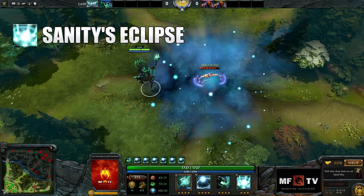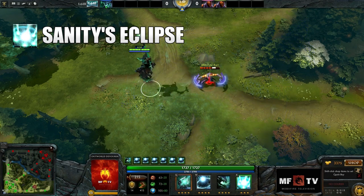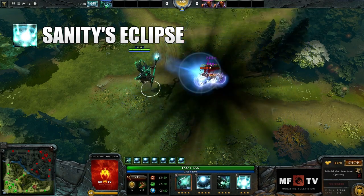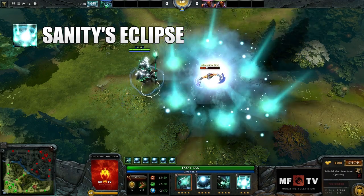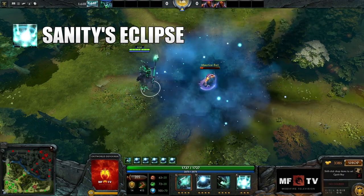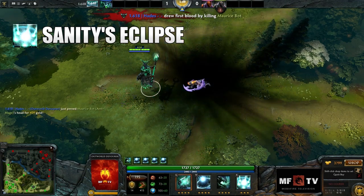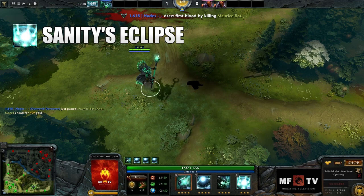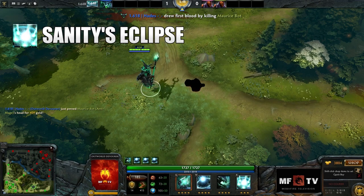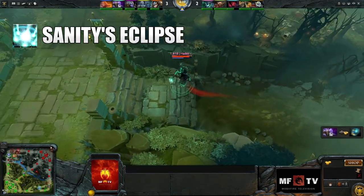His ultimate is Sanity's Eclipse. It deals damage based on Outworld Devourer's intelligence and the target's intelligence. If the unit hit has more intelligence than Outworld Devourer, Sanity's Eclipse will have no effect. If the intelligence difference is under a threshold, it will drain 75% of the target's mana. If the unit's intelligence is lower than Devourer's, it will receive damage — the more intelligence Devourer has and the lesser the enemy has, the more damage Sanity's Eclipse will deal. Enemies trapped in Astral Imprisonment will also get hit.